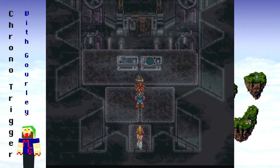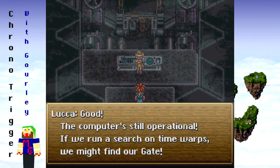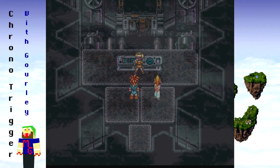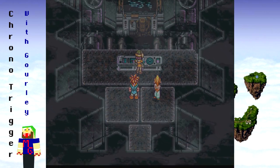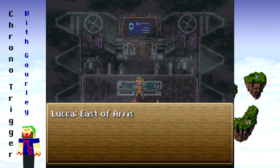All right, so this is the info center. 'Good, the computer is still operational. If we run a search on time warps we might find our gate.' East of Aries Dome.